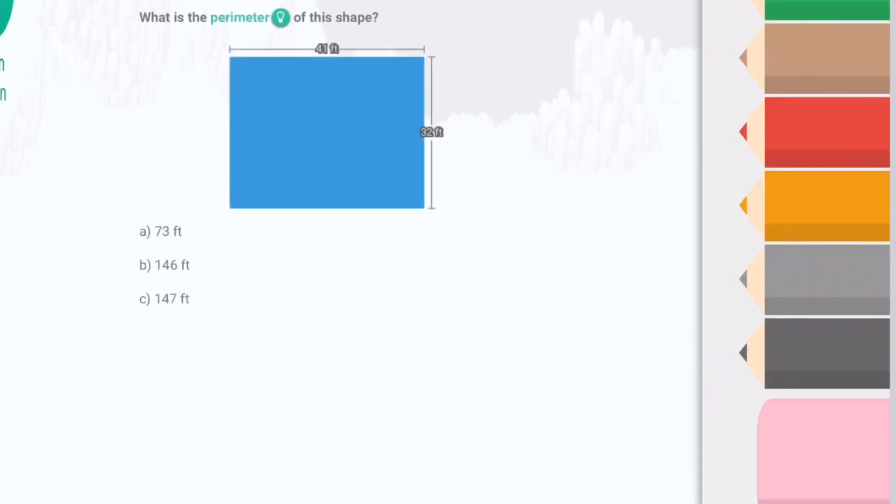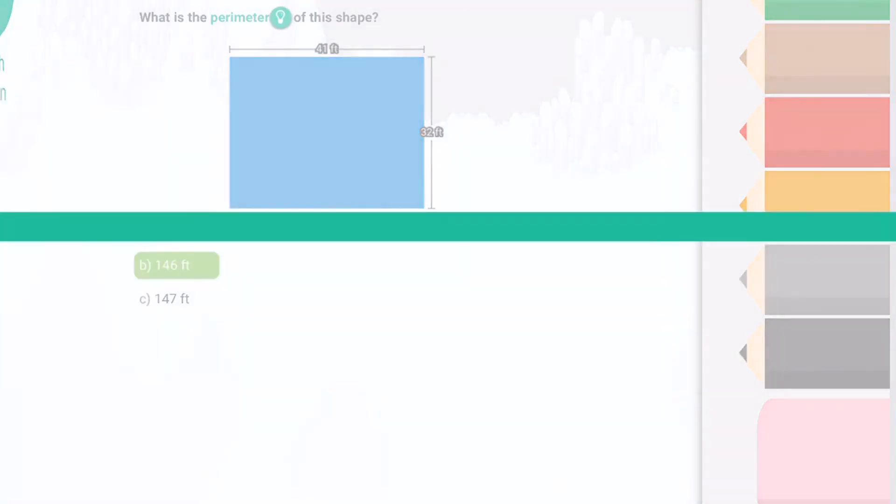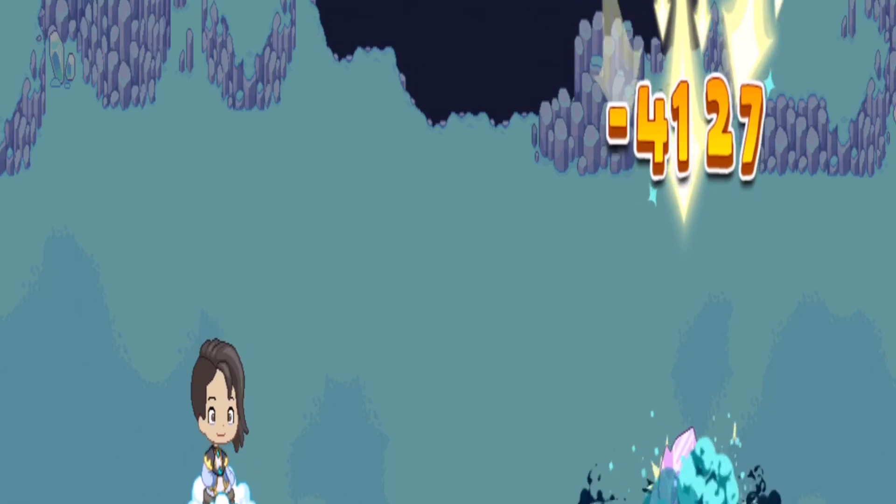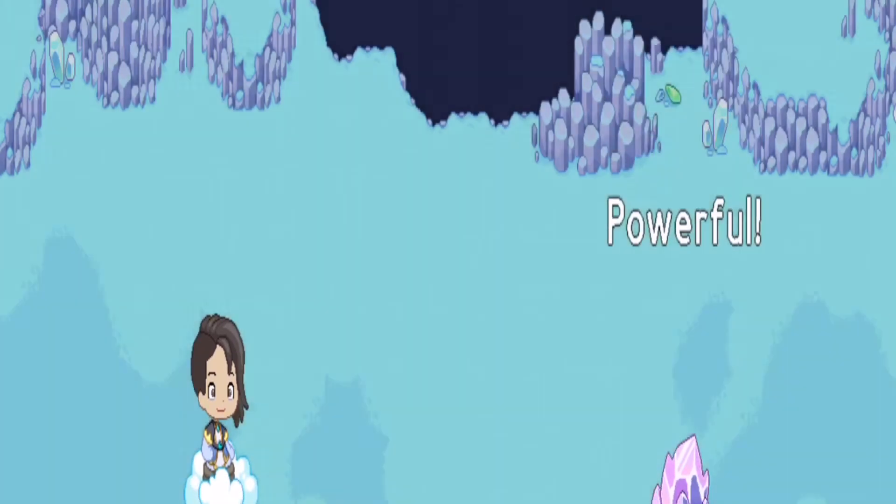I'm gonna use Falling Star Smash — I'm just always going to use Falling Star Smash. I'm not using Supernova because there's only one monster per battle. I'm not going against more than one monster in each battle. Let's go — 4,000 damage! Let's go!